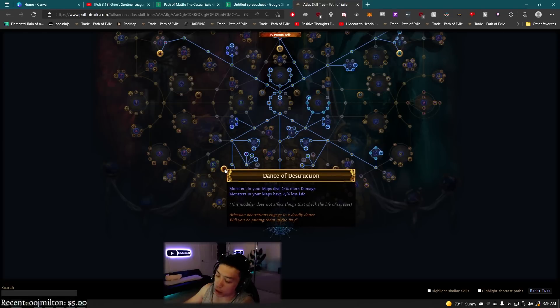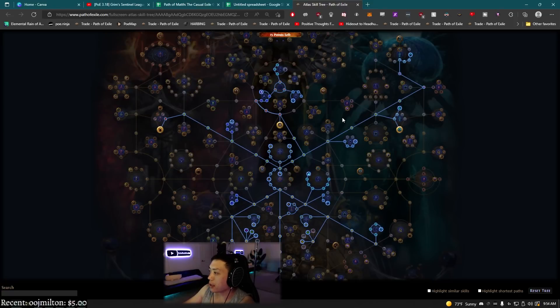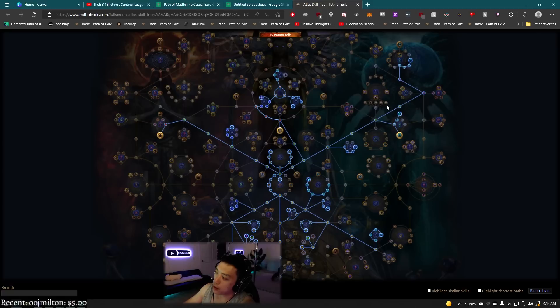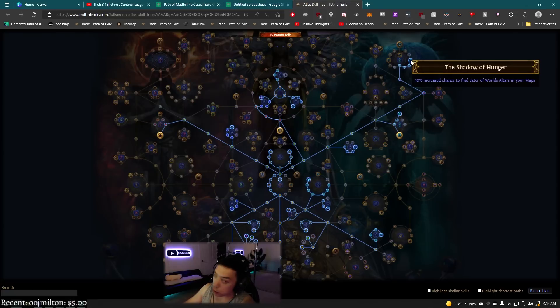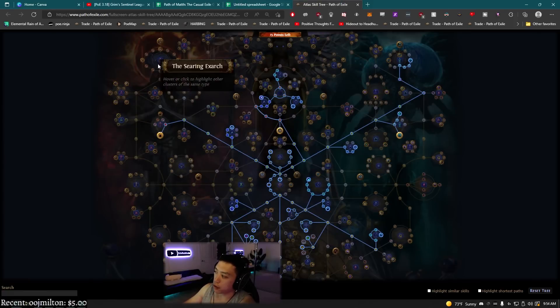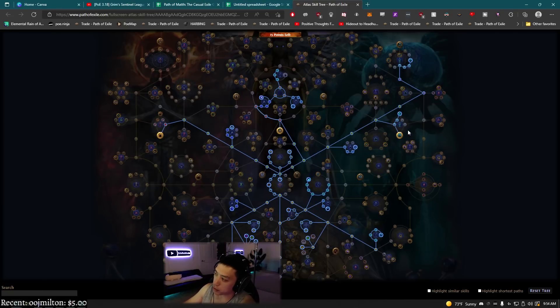I actually really dislike those nodes on the tree because it's weird having a node that changes up your build pretty drastically. As I'm getting to higher maps, I want to save these for a little bit later — these are the influence altar nodes. They give a lot of eldritch currency. An eater of worlds node is still miles better than the siriexarch node even though they tried to buff one and nerf the other, so these give you as much eldritch currency as possible, which is always going to be worth a lot.